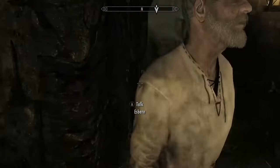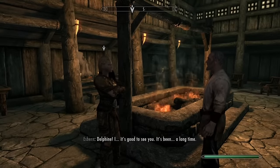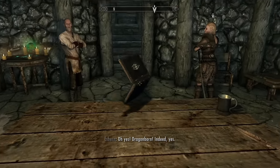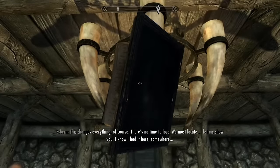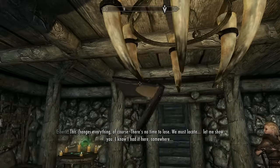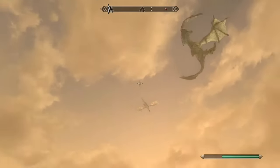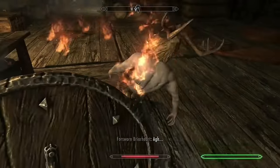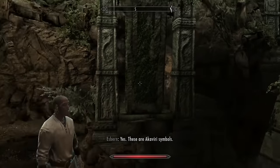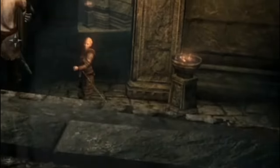Off to Riften next, and what should have been an easy five minute run through the Ratway tunnels took me nearly 20 minutes as I completely forgot where I needed to go to find Esbern and kept doubling back. Eventually I found him, cut through even more Thalmor, and made it back to Delphine. With Esbern and Delphine reacquainted, it was time to head to Alduin's Wall. We took the cart to Markarth, got attacked by two dragons which I ignored, murdered the Forsworn inside, solved a puzzle by accident, and let Esbern read the wall while Delphine lit giant candles with her invisible torch. It just works.